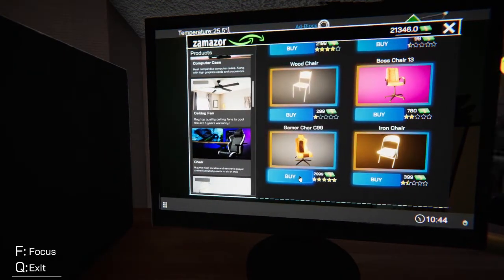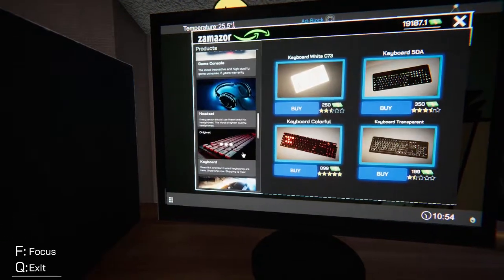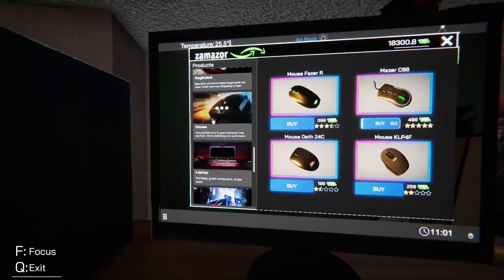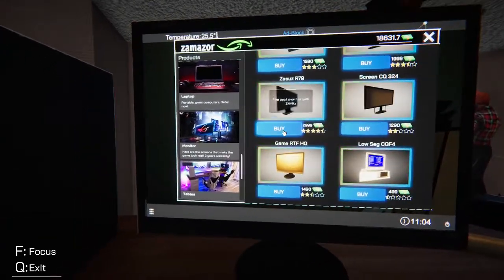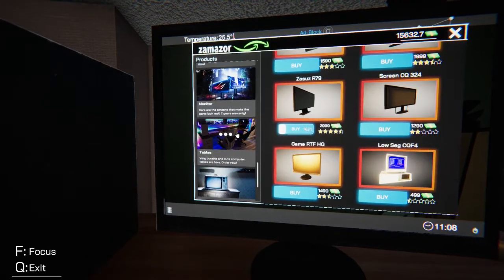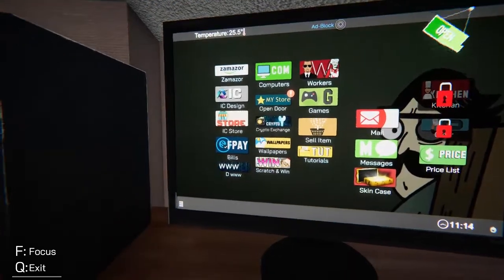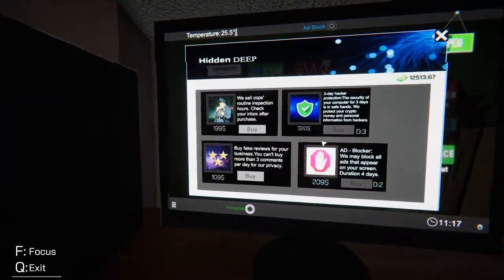We got a tower, we got a chair, and then all we need now is the keyboard, a mouse, and a monitor. There's not a straight five-star one — it's a four-and-a-half star monitor. I believe that's everything. No bills to pay.